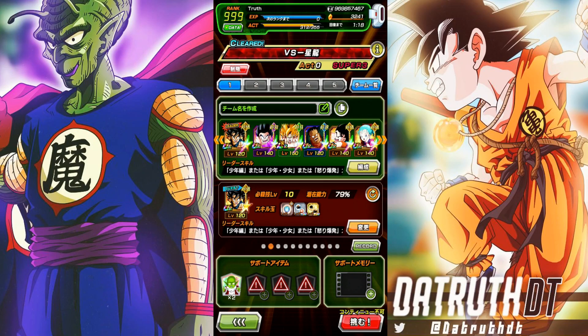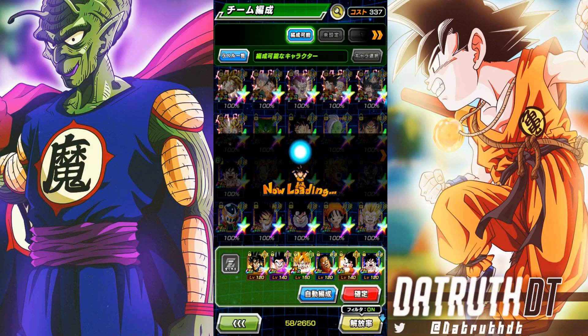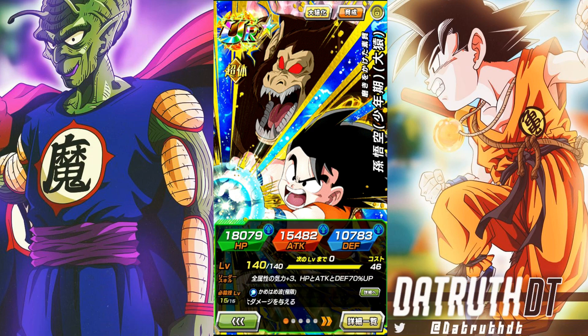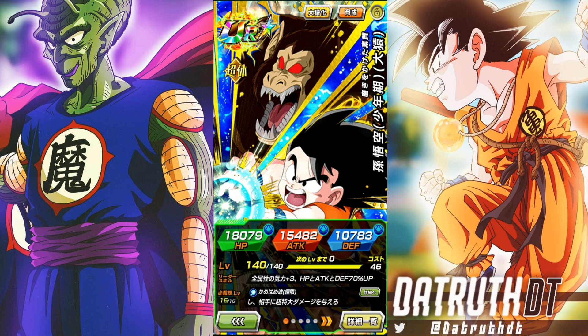Alright guys, we are back for another Dokkan Battle video. Today we are going to test out INT Kid Goku and see how effective we can be. I'm going to make a slight change — let's get rid of Bulma and bring in EGL Kid Gohan. EGL Kid Gohan really does work quite well with this INT Kid Goku, and I like the idea that this is the type of fight where Great Ape Kid Goku could actually help out.